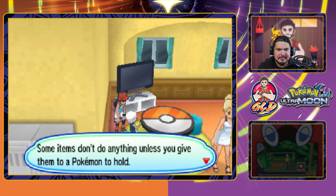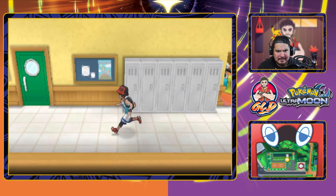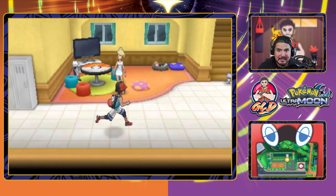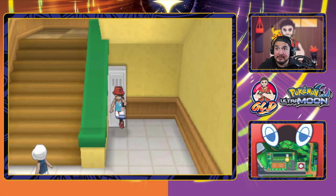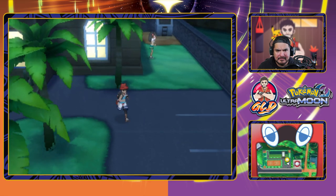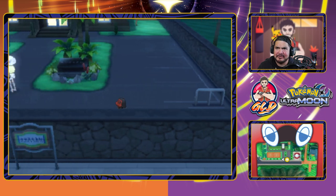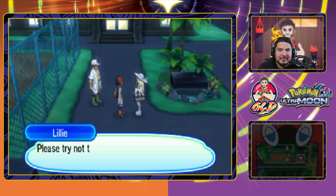Some items don't do anything unless you give them to the Pokemon to hold. I'm looking for trainers — there should be one here on the corner maybe. Wait — she can heal her Pokemon! Wow, we just wasted items! The professor's advice says once you fight a species of Pokemon once, you can easily see what moves work best next time.